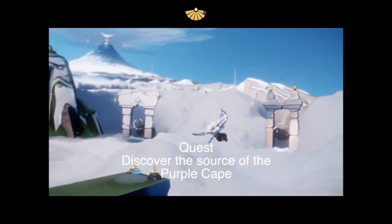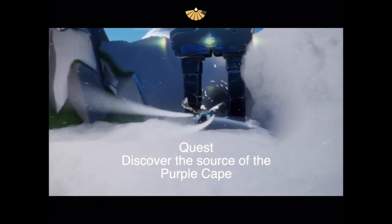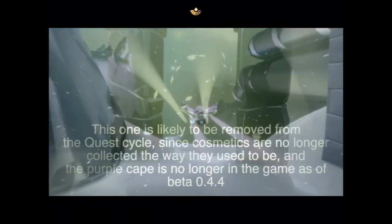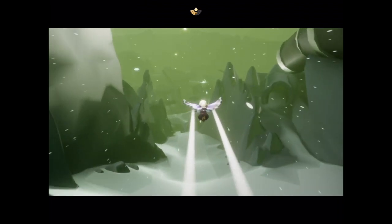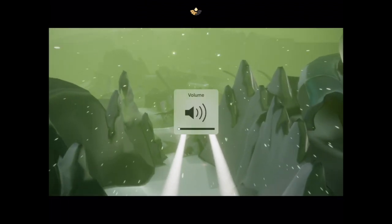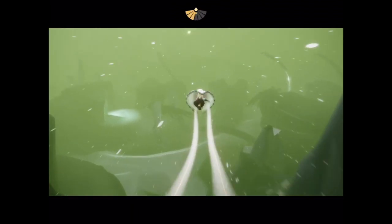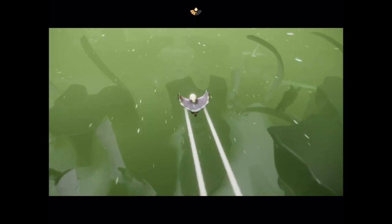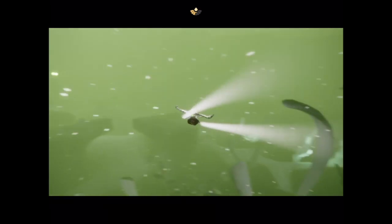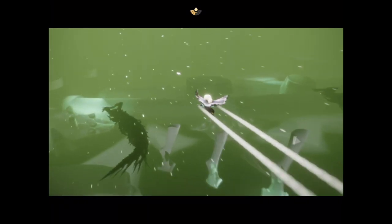We'll continue with our daily quests from back in the beta days: discover the source of the purple cape. We used to find our cosmetics out in the world — there were little platforms and kiosks where you could get them. The purple cape was added to Wasteland and it was right in the middle of the Crow Pit, and it would have still been there at this point where you got the purple cape.